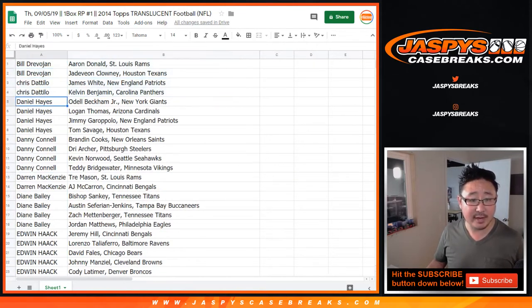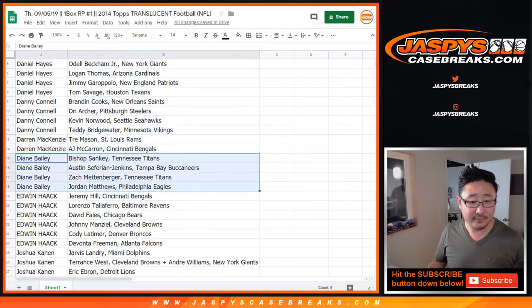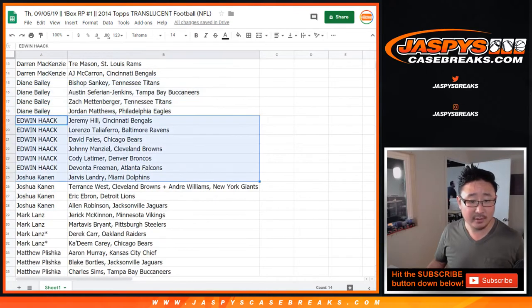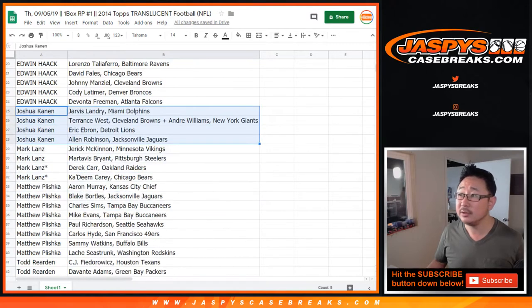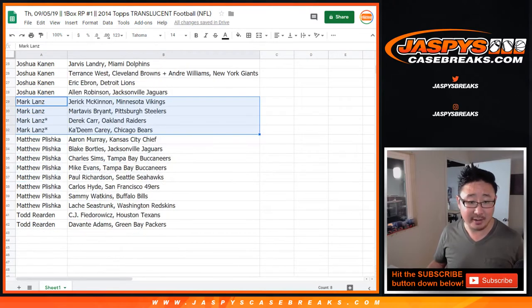Bill, Chris, Daniel, Danny, Darren, Diane, Edwin, Josh, Mark Lance — your last spot mojo players, Derek Carr and Kadeem Carey — Matthew, and Todd.